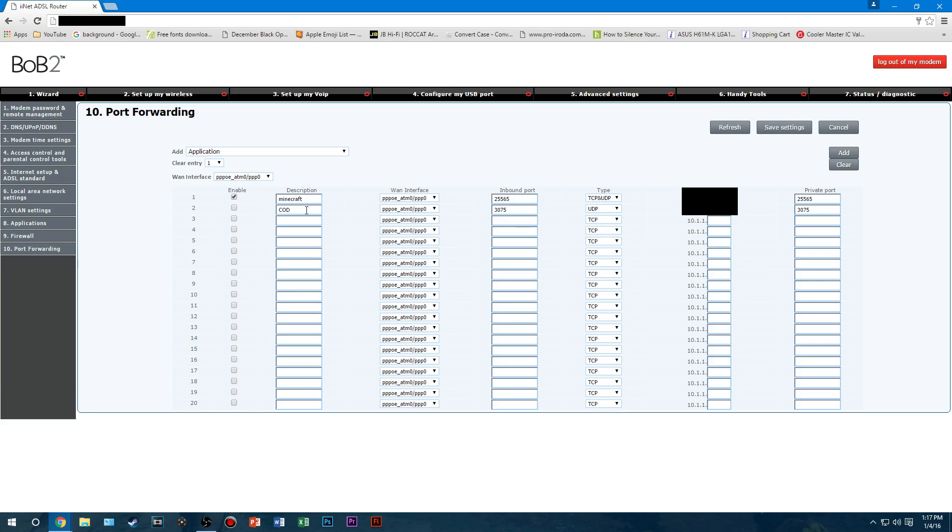As you can see, you can make ports open. So what you're going to want to do is create a new one, like I'm doing here. I've just called it COD — I've got this Minecraft one from years ago. Where it says inbound port or private port, you put 3075, which is what it says in the network settings on Black Ops 3. And for the type, make sure it is UDP. It has to be UDP or this will not work. And then for private port, also put 3075.